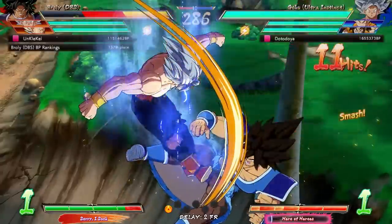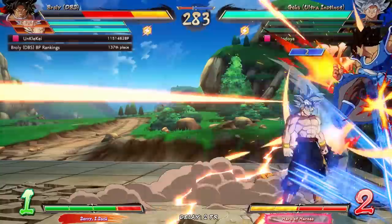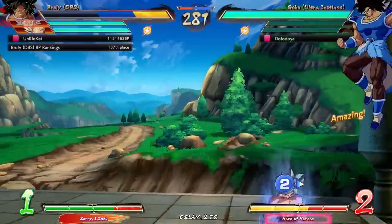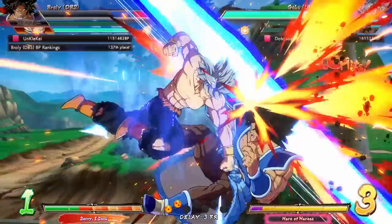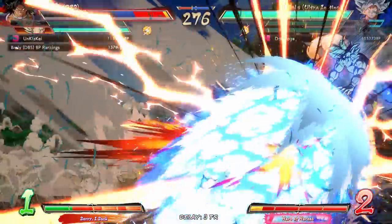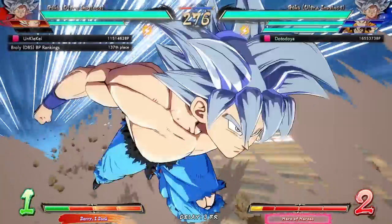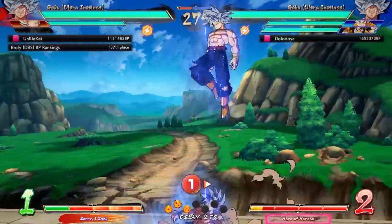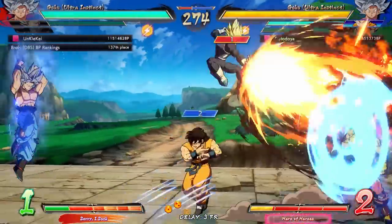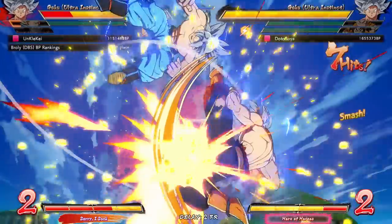Not C assist, right? Actually did quite a bit of damage just because of the C assist. Kill in one bar — nice! Wait, do I main the all C assist version of this team? Have I been wrong? Is the C assist just this sick?